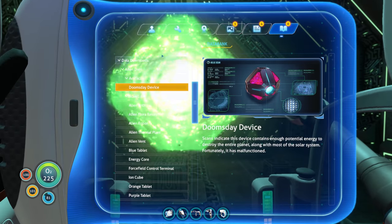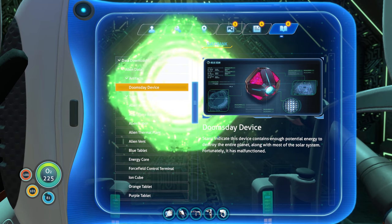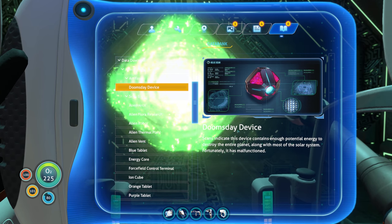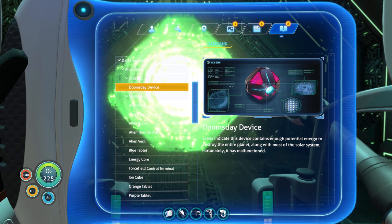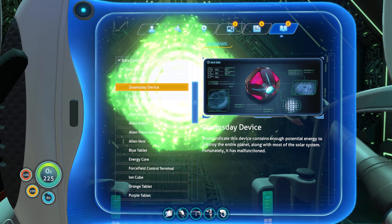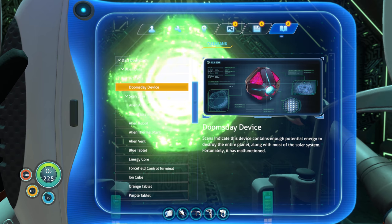We got some information in our databank last time. But before I look at that, I noticed this Doomsday device - it was just in a case in the enforcement platform. As I was heading back I noticed it, so I scanned it, and it says it has enough potential energy to destroy an entire planet, along with most of the solar system. Fortunately it has malfunctioned. I'm not sure how this fits in with the story, but it seems pretty interesting.